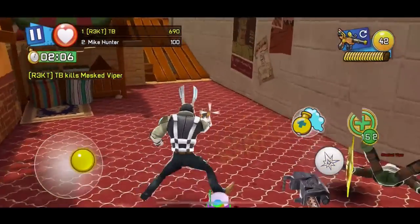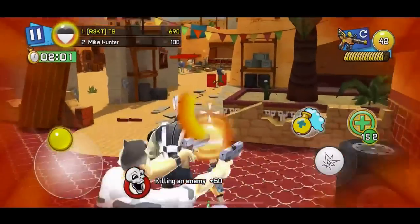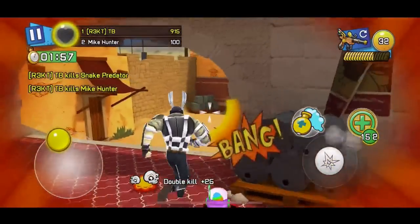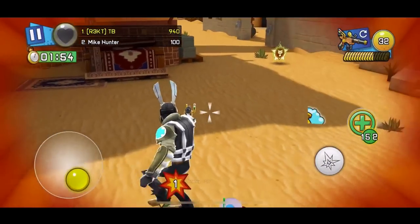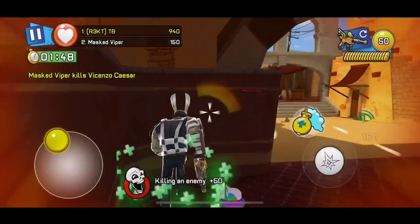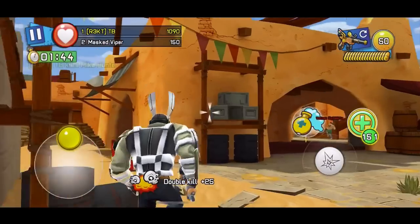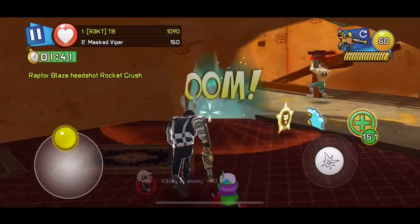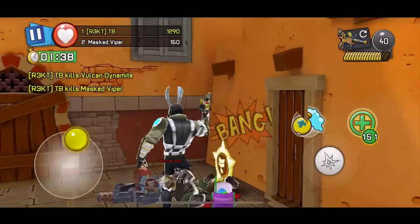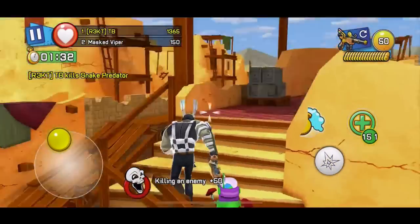Let me show you the active skill now. So basically you throw this and it heals you — and it also heals your nearby allies. So it also heals your teammates in Team VS. You throw that and it heals you and your teammates, like a grenade. That's the active skill weapon, and the recharge is really fast, which is what I like about it. It's actually really fun to use.